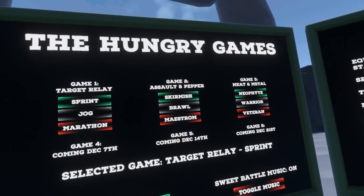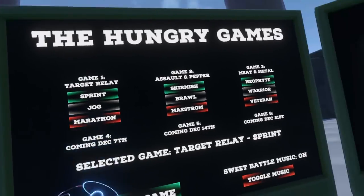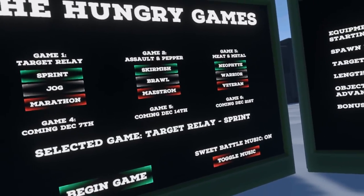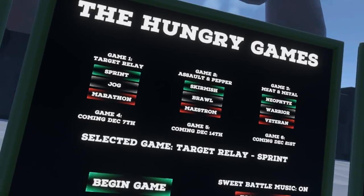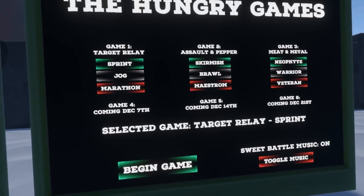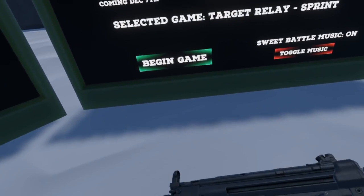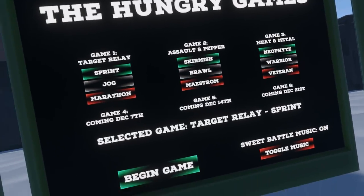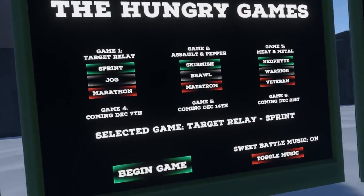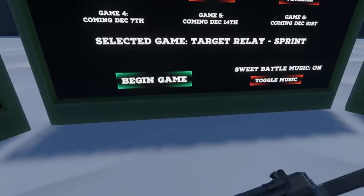This next mode is called Assault and Pepper. We're going to be progressing between waypoints just like in Target Relay, except that each one has a small spawner target we have to destroy that spawns enemies shooting at us of increasing difficulty as we move through the sequence. In Skirmish, it's five points and only one is active at once, so you're mainly going to be coming straight at the SOSIGs that are fighting you. In Brawl, two are active at once and it's 10 points long. In Maelstrom, three are active at once and it's 20 long — quite a slog, quite difficult.